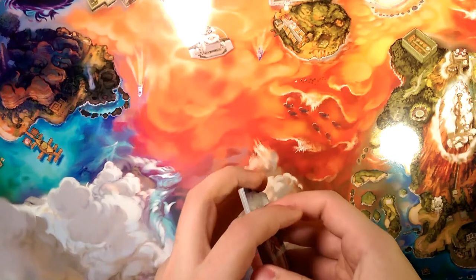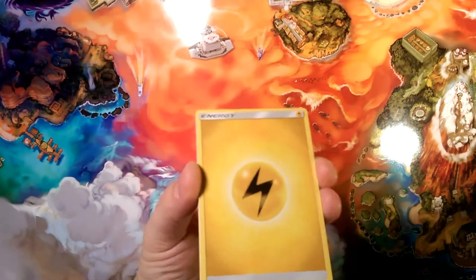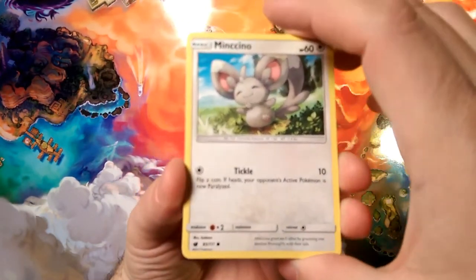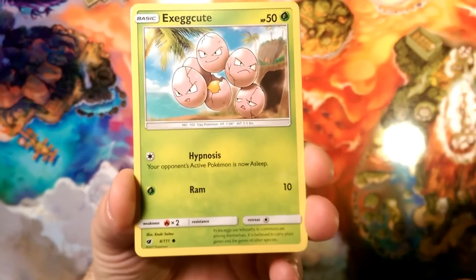We go one, two, three — there's an energy, and that energy is going to be a grass. No, it is lightning, that other type that Vikavolt likes to accelerate. So we're going to start things off with a little bit of tickle lock — it's just tickling you, Cencino's little tickle lock.